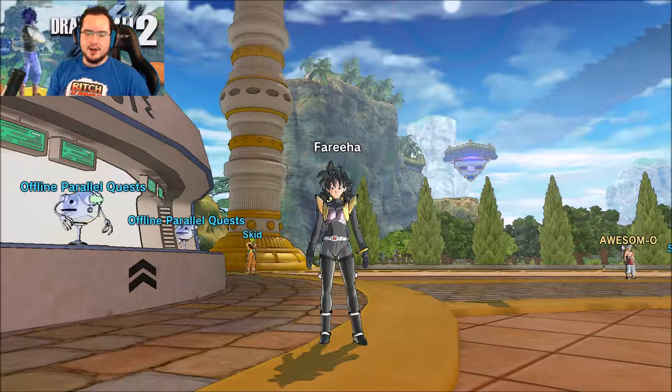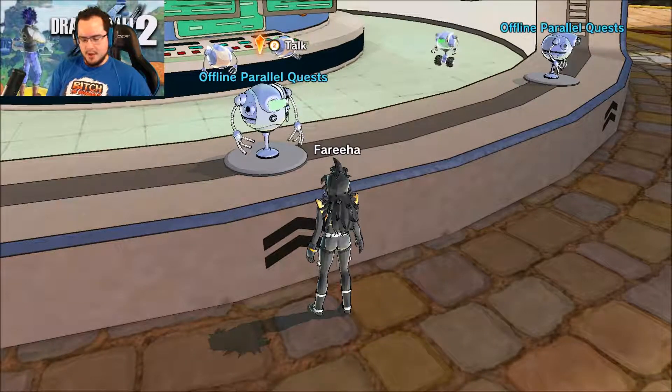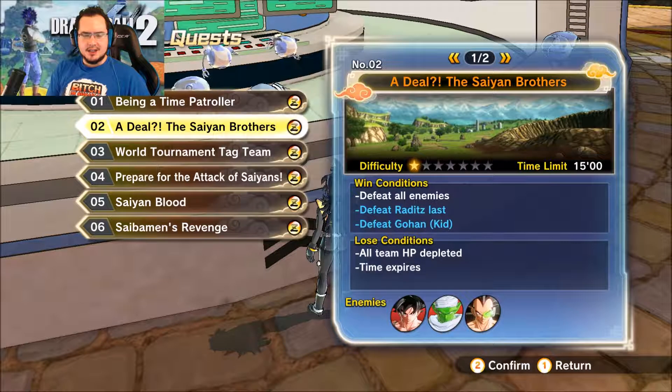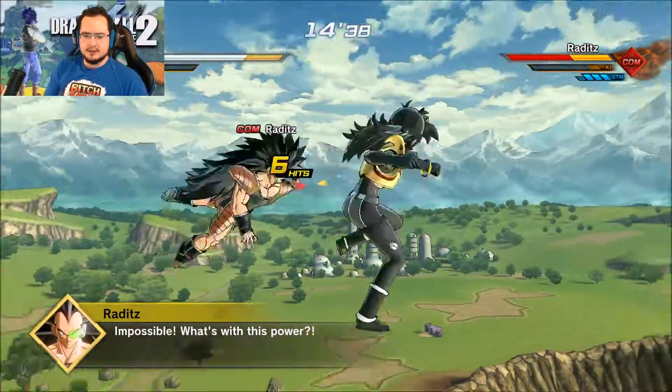Hello everybody, JonesianFariha here, and today in our 1 to 100 playthrough we have landed upon number 2, Adil, the Saiyan Brothers. So what we need to do is defeat all enemies, we need to defeat Raditz last, and at the end we need to defeat Gohan so that we can get the ultimate finish. Let's get in there.